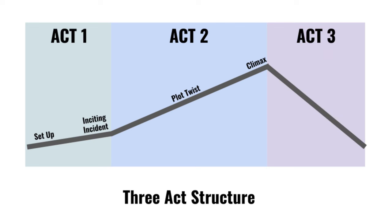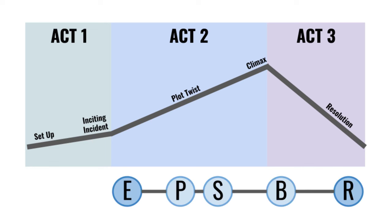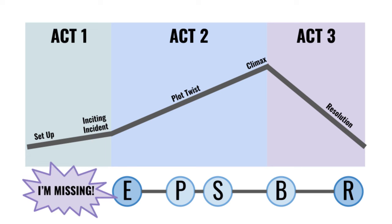Once in act three, the climax resolves by characters leaning into their newfound context gained from the plot twist in act two. The story then capstones by establishing a new status quo, illustrating how the characters and the world around them have been irrevocably changed. Laying the five-room dungeon and the three-act structure side by side, we demonstrate what is missing from the five-room dungeon — but we can fix that.